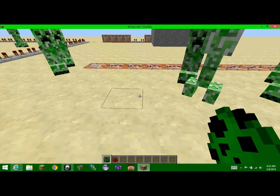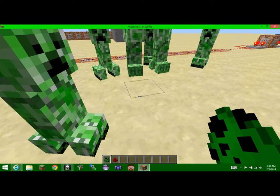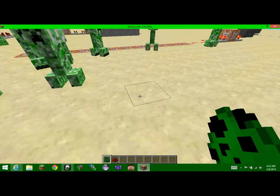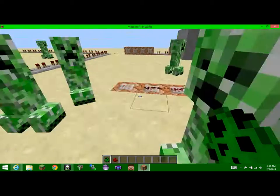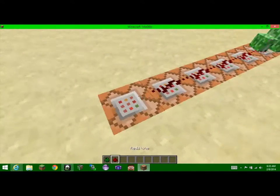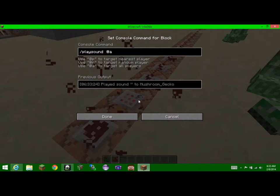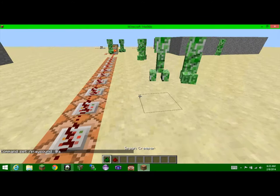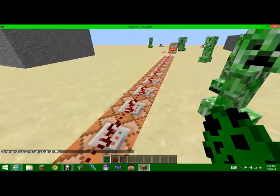That's Pig Death. Wolf Death. Anvil. I don't even know what that is. Oh yeah, Wither. I didn't add anything there. Dirt. And after that it's the level up sound.